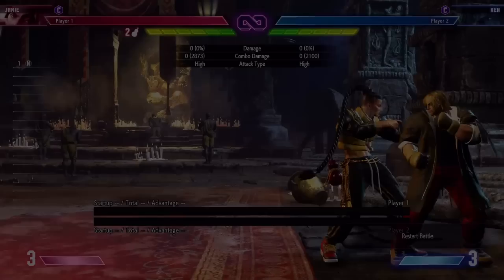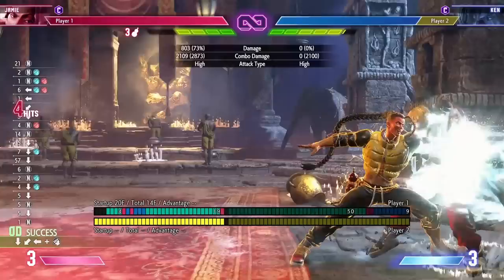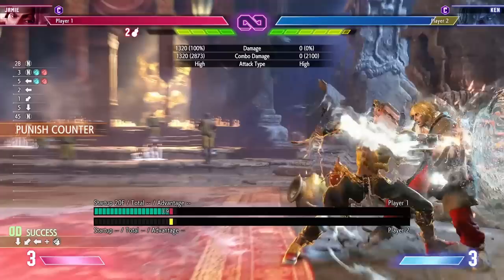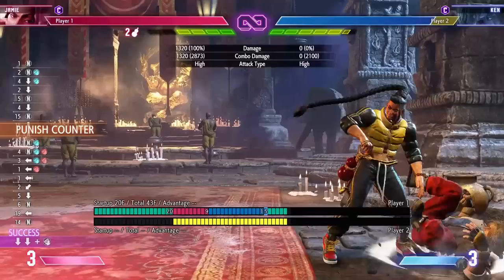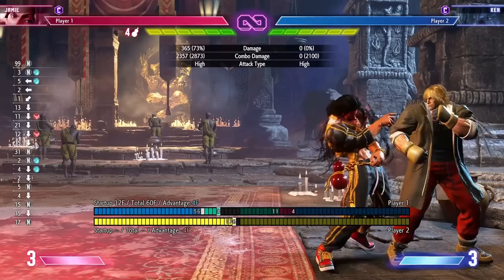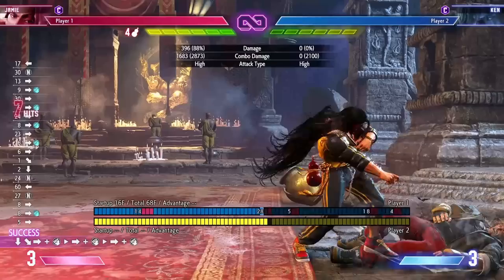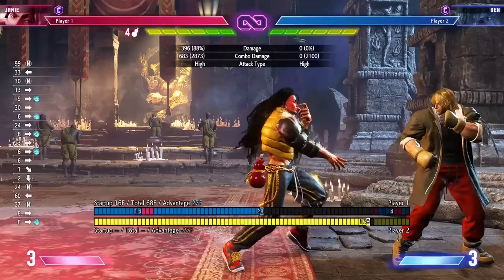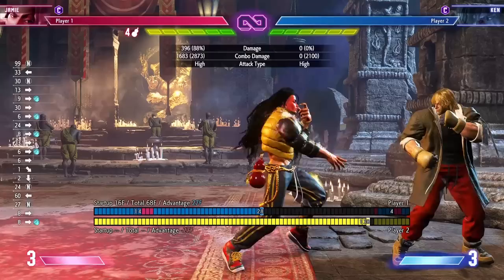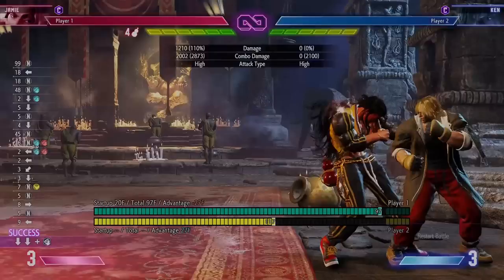There are two ways to get the double drink combo. The heavy kick punish counter version is a little less consistent because you need to be really close to the corner. The more consistent version is off EX palm — you get a drink, then after the drink go for sweep and get another drink. It's not fully optimized for damage but you get the two drinks: level four, command grab, double palm on swagger step, enhanced Rekkas — everything you need in the best position possible.